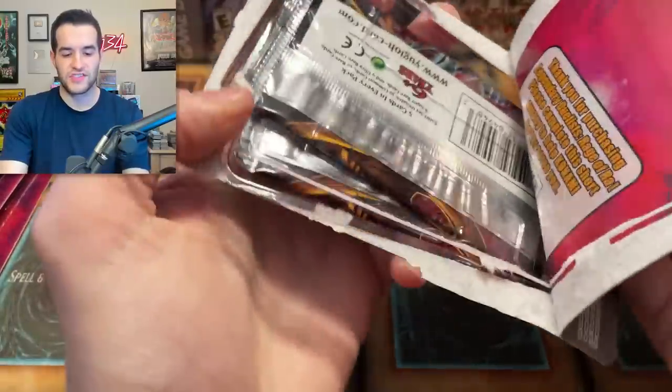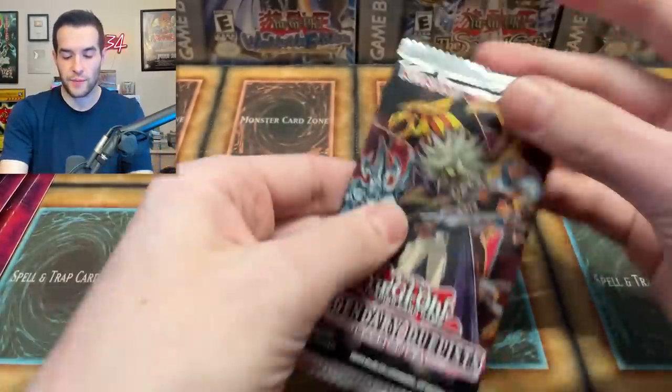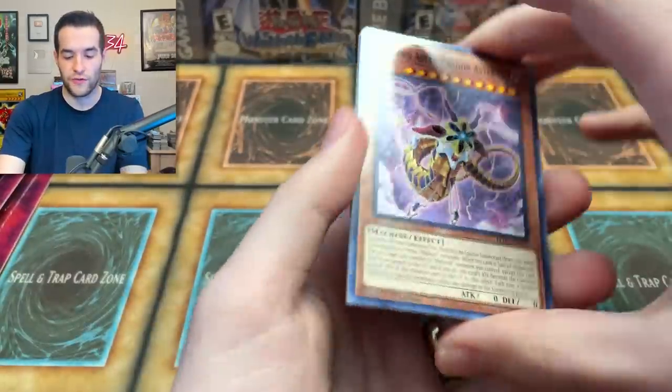I said we were halfway earlier, but we have eight blisters left, so 16 more packs — we opened 20 total packs. I guess it's not as fast as I thought, because seeing eight blisters you're like, oh, we're almost done, but there's really 16 packs in there.